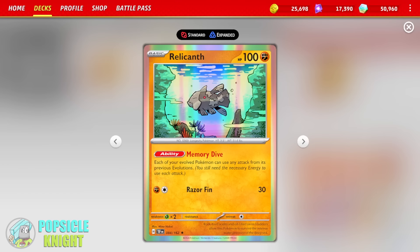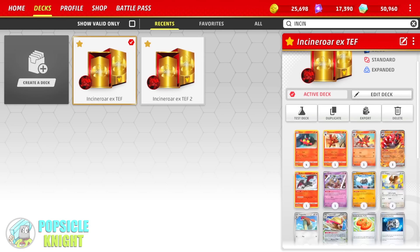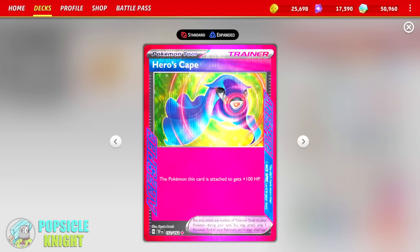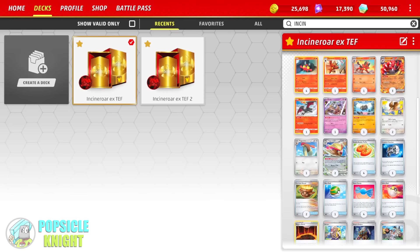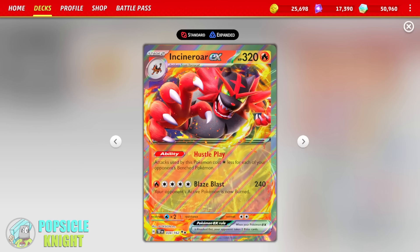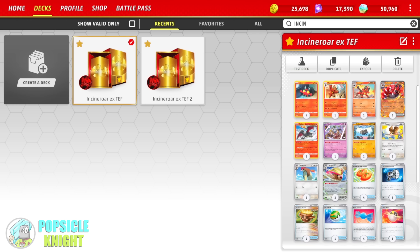And now you can deal that 620 damage when you copy Litten's attack, thanks to Relicanth's Memory Dive ability. That is insane. Not only that, you can increase Incineroar EX's HP even further thanks to the new Ace Pack card — which you can only have one of in your deck — Hero's Cape. This Pokemon tool card, when you attach it to Incineroar EX, will give it 100 extra HP and there's no drawback to it. It's just straight up 100 extra HP. That's 420 HP total for Incineroar EX. So no attack, and you can deal as much as 800 plus damage when it is down to its last HP.